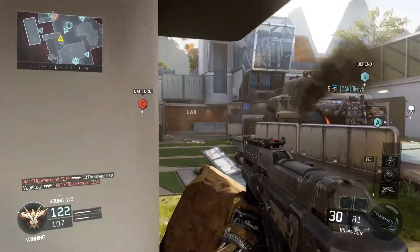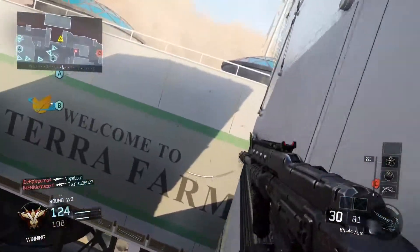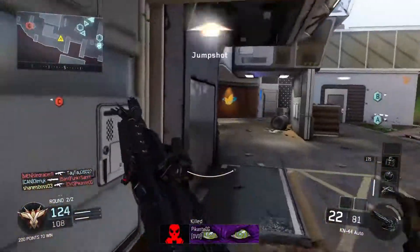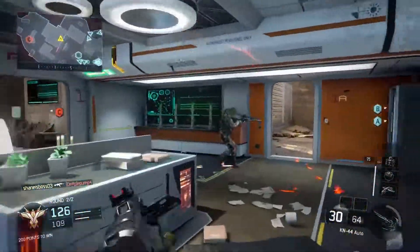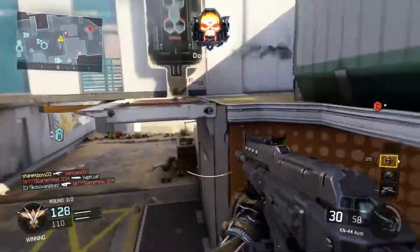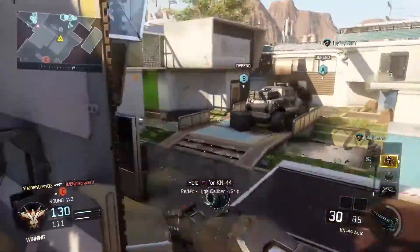That's just a testament to how good this scorestreak combo is. If you guys like these kinds of commentaries going over my gameplay, drop a like down below. And here we get another lucky kill — the fast mags, I think you can just reload so quick. I knew that if I just rushed in and got that final kill I'd be able to get the score. We're gonna rush up here — oh, quick scope kind of on that guy.